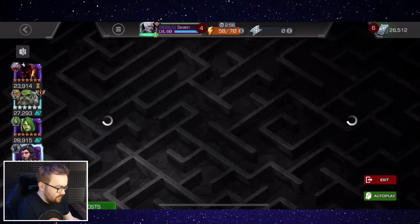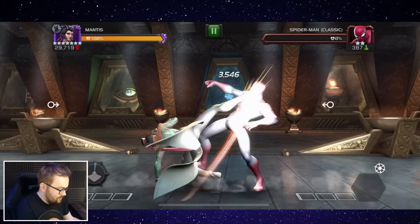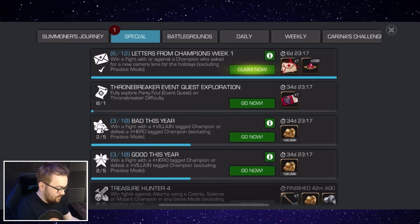You literally just need to one-tap this champion like three times. I've already pre-farmed the other two so we only need to go in once. There we go — super easy — and then you can get your bundle of letters which gives you access to the side event.